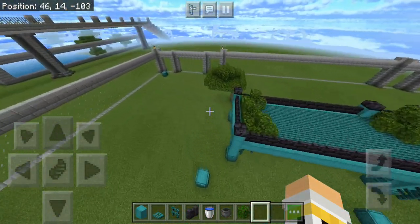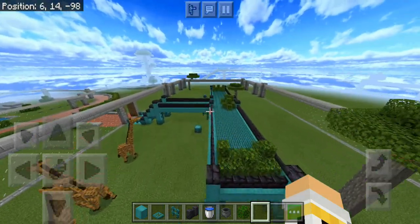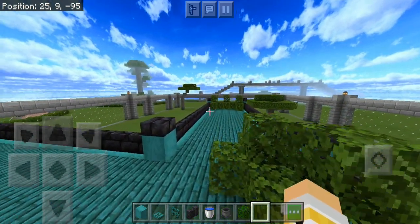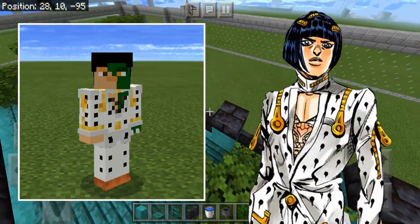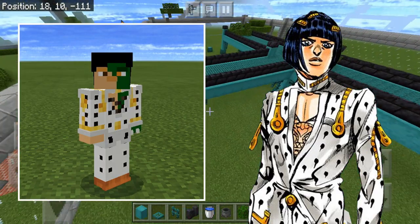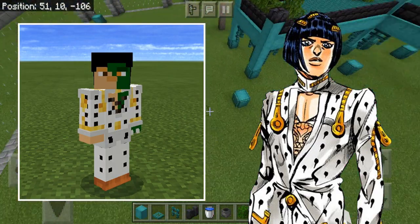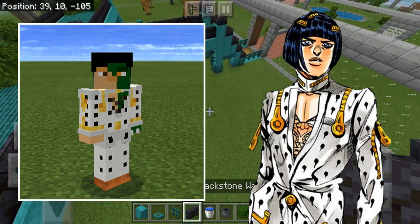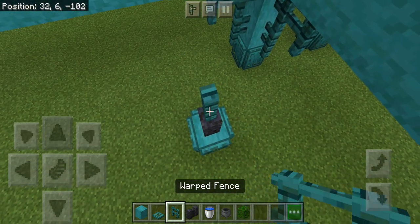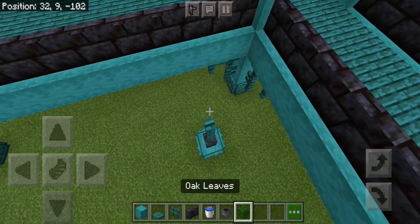As you can see, my hand looks different. The reason is I have a new skin based off a JoJo character named Bucciarati. This is going to be my skin for quite some time — just wanted to let you guys know.